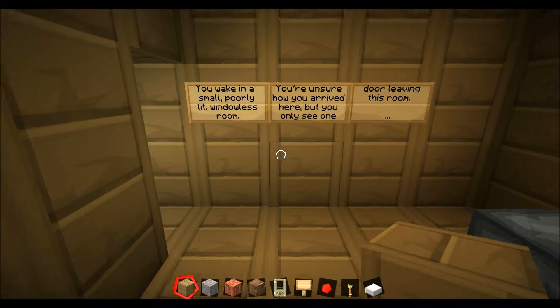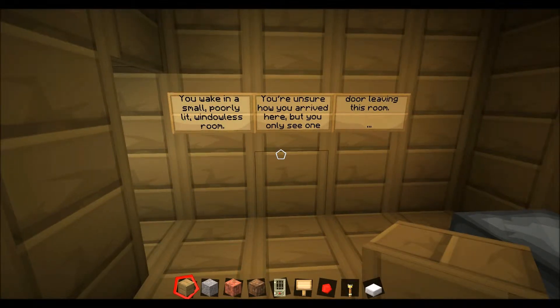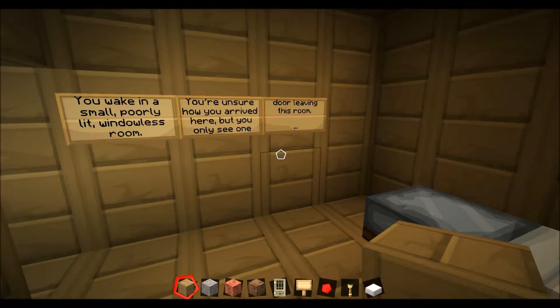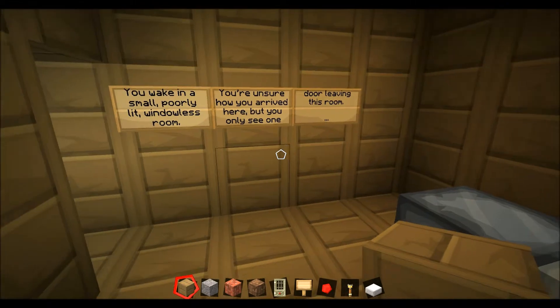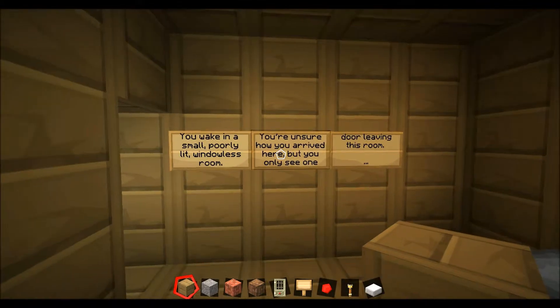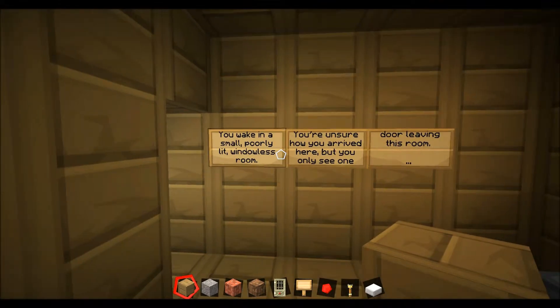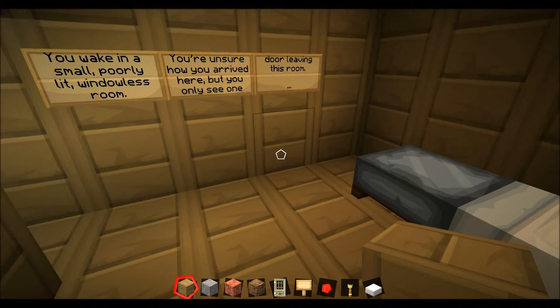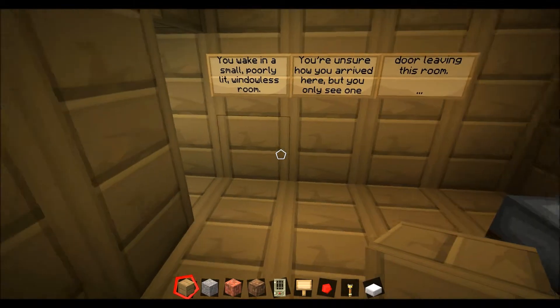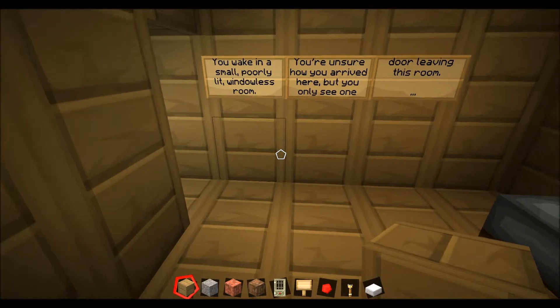Hey everybody, welcome back to my Minecraft adventure map. Today I'm going to be showing you the first portion and starting areas of the adventure map. This is the same adventure that uses the piston maze that I've shown in another video. The story and the game instructions everything will be posted on signs as you would normally see in a map. I'm not using any kind of plugins or mods as of yet. The game in general is designed to be used in a vanilla Minecraft state so that anyone can use it without having to download mods.